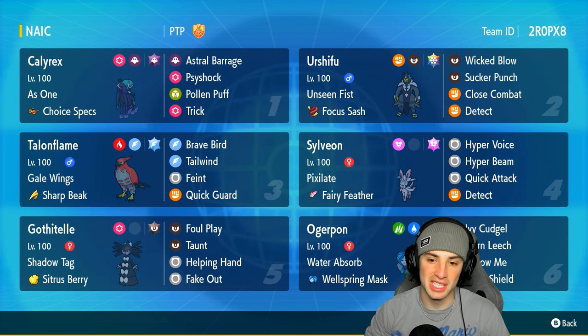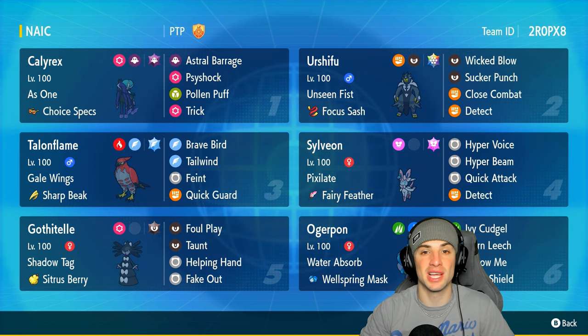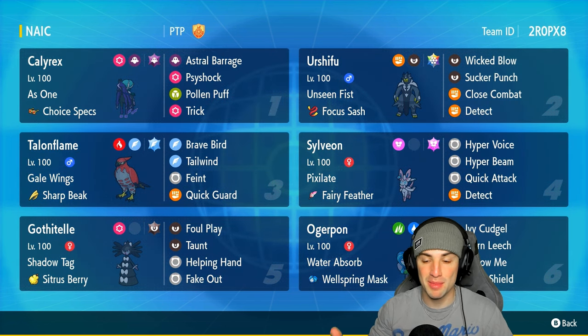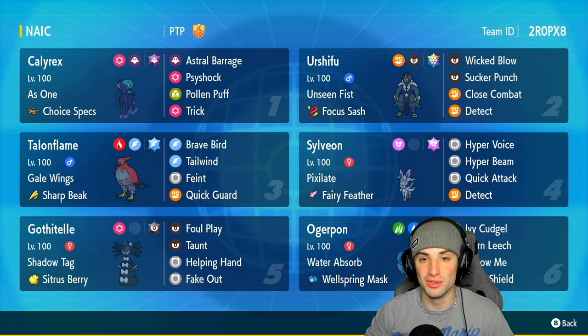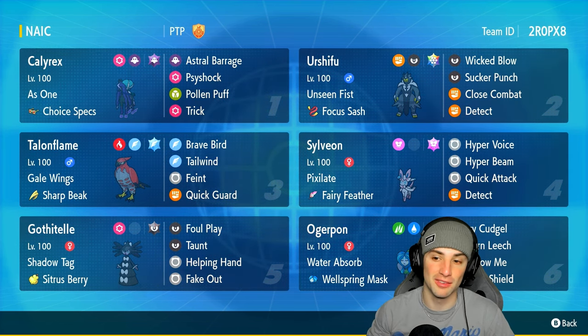When it comes to Sylveon, this Pokemon is going to be the first one I want to talk about for today's team preview, considering it rocks the Pixelate ability. If you don't know what that ability does, any normal move will now turn into Fairy for Sylveon. So we got Hyper Voice, Hyper Beam, and Quick Attack — three normal moves that will all now be STAB Fairy moves because of this ability. Absolutely love it. We can do some big time damage with all these moves, especially with the Fairy Tera type and the Fairy Feather giving it even more of a Fairy damage boost.